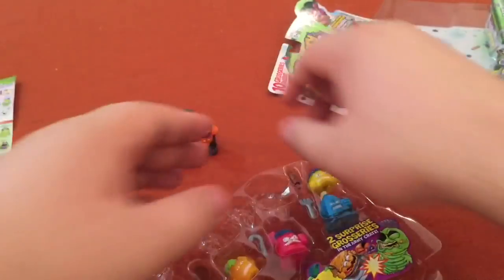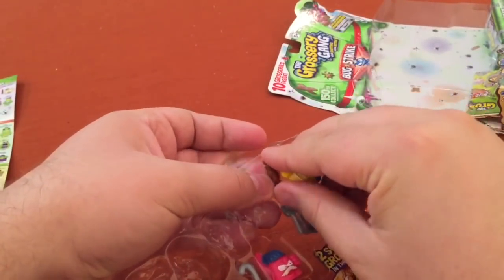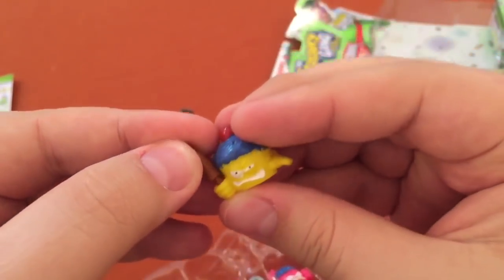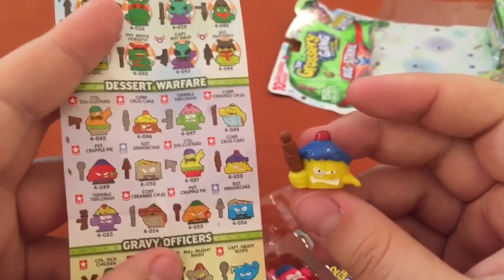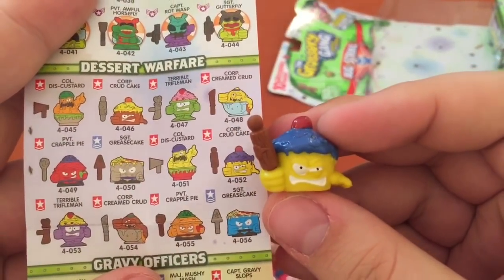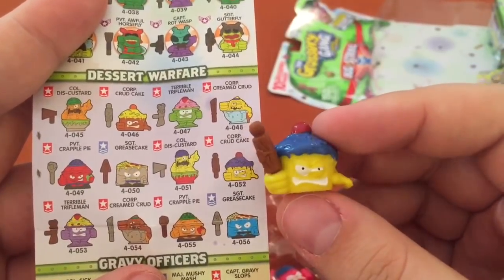Alright, we've got his item here — a little rolling pin. He looks like he's a dessert, so he's probably part of dessert warfare. There he is — Corporal Crud Cake. Got a rolling pin too.